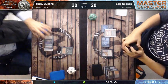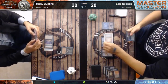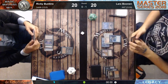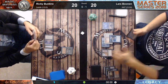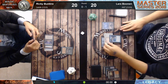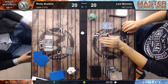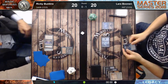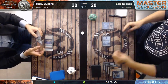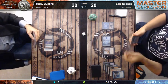What will Lars do with this Underground Sea now? Oh wait - it was Chain of Vapor he had! He wants to go off now. He's bouncing his own Lion's Eye Diamond - yes, bouncing it. Then he sacrifices a land and bounces the Choke. Storm count is at two for the Lion's Eye Diamonds.